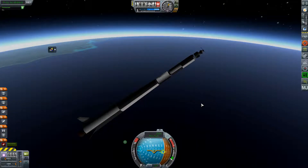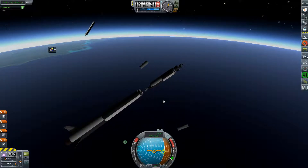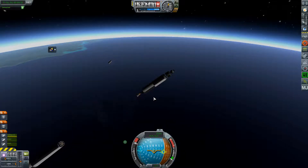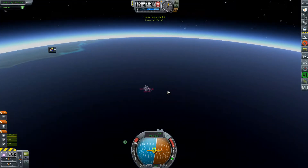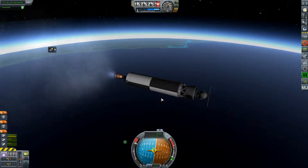We've gone up to 190 kilometers now and it's time to ignite the second stage. First we need to detach the first stage, fire the ullage thrusters, and then fire the engine. And we're off. I'm glad I didn't ignite this too late — I think it will be fine.